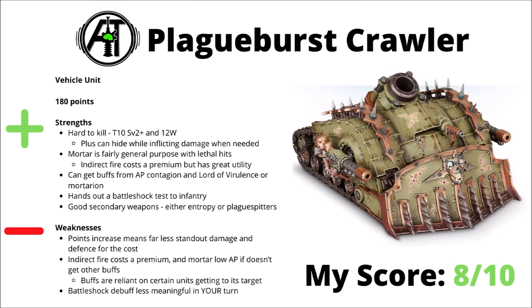Moving on to Demon Engines and other vehicles — first up we have the Plague Burst Crawler, 180 points for the Death Guard artillery piece; it went up in the recent points update. For that, you get a fairly hard-to-kill Demon Engine at Toughness 10, a 2-plus save, and 12 wounds, plus it can potentially hide from enemies and still inflict some damage with that Plague Burst Mortar, depending on whether or not it's got good targets for those Entropy Cannons. The Mortar is at least fairly general-purpose damage, with lethal hits and damage 2. Maybe the main issue is that it's low in AP, so against some targets with higher saves you might either need a Lord of Virulence or to get them within that AP debuff contagion range. A bit of indirect fire is definitely helpful to have in an army, allowing you to pick off some high-value enemy units trying to hide, whittle down things on objectives, or finish off the last couple of wounds on an already badly damaged enemy unit. It also hands out a Battleshock Test to Infantry, which can sometimes be useful.